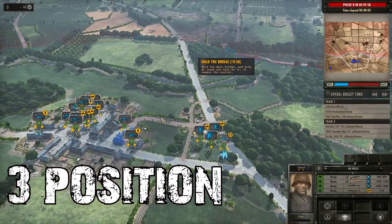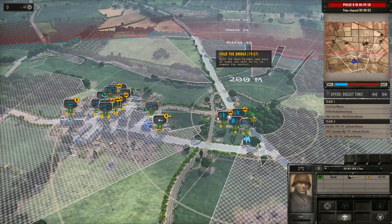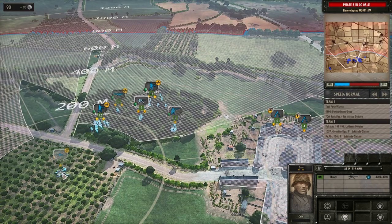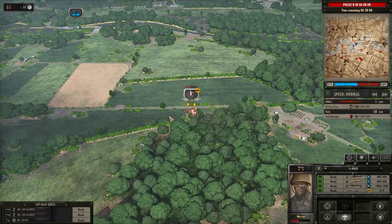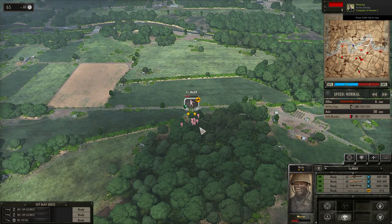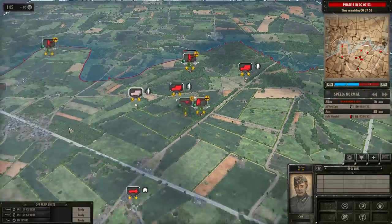Tip number three can also be used during the pre-battle phase and is about reading the terrain and positioning. It is really important to have good vision and cover. Press C and hover your mouse over positions to see which areas you can see and which you cannot. By hovering over a position you can also see whether it has any cover, indicated by the color shown inside the crosshair. No color means no cover, yellow means light cover, and green represents heavy cover.